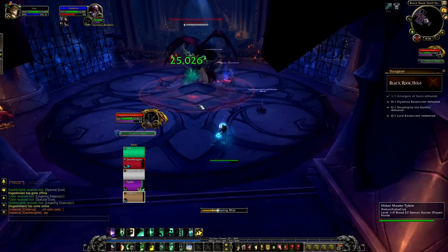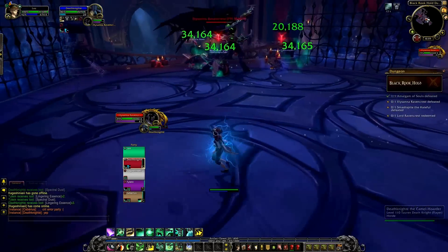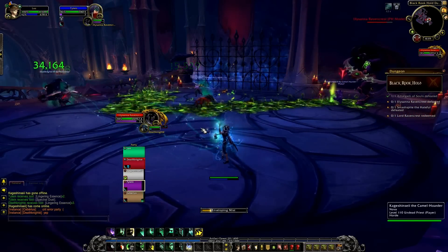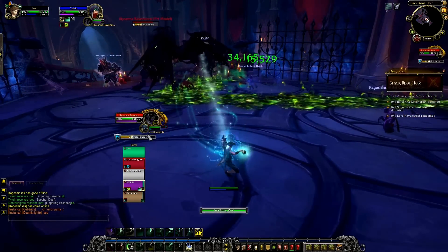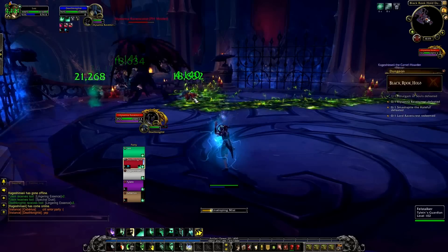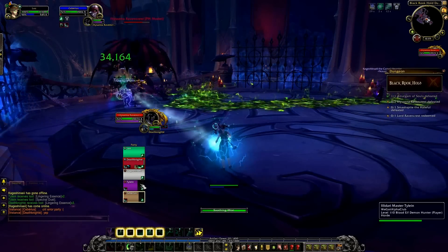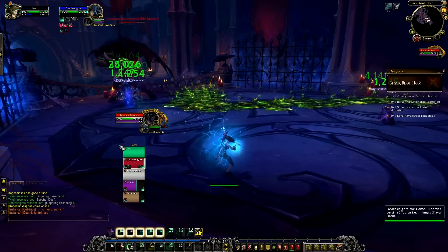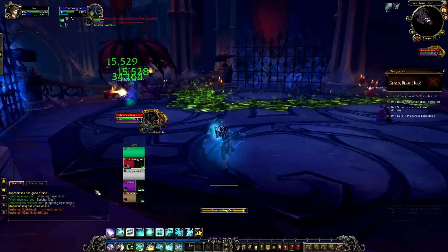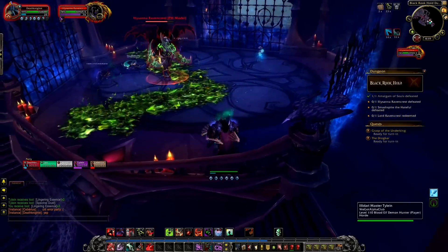This encounter has two phases. In phase one, one of Elisana's abilities is that she'll mark a selection of players and then after three seconds, she'll dash between them, spawning fire in her wake. The dash itself doesn't do a lot of damage and neither does the fire, but you have to move out of it. She'll also do a Brutal Glaive — this does physical damage to a target and applies a 30-second DoT. It seems to always hit melee players and applies to everyone in melee. It's a little bit unclear — it seems to bounce or something.